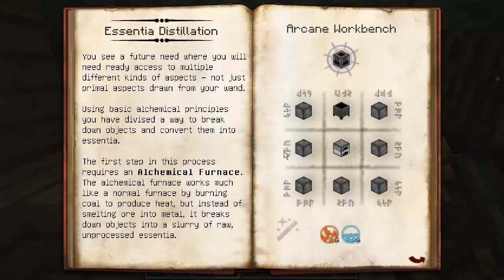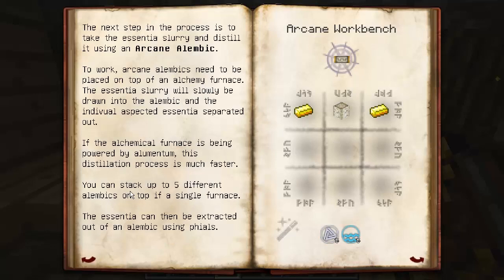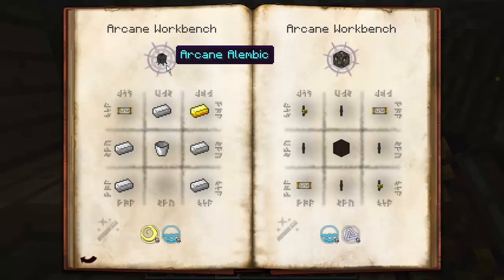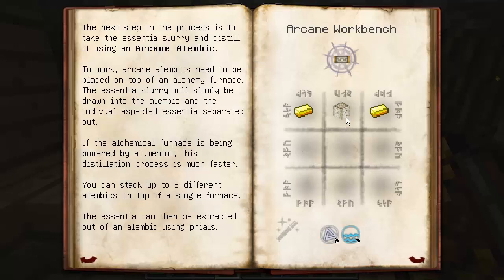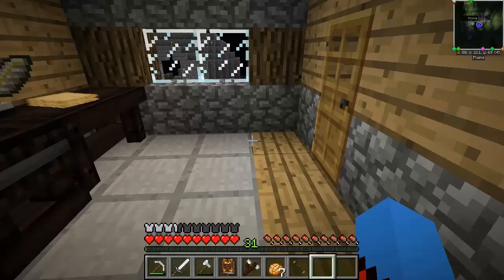We need to get stuff out of the furnace, and as you may remember from a previous episode, we need a couple of things to help us do that. Arcane Alembics are one of them — you can stack up to five different alembics on top of a single furnace. It'd be very nice to have five because some things have a huge amount of aspects when you break them down. So we need five Vis filters, which require one silverwood log and two gold ingots, along with five Ordo and five Aqua each — so 25 of each in total.